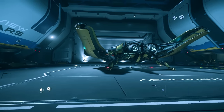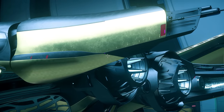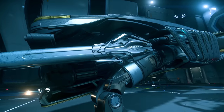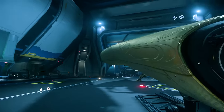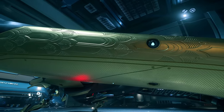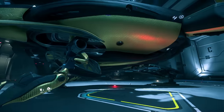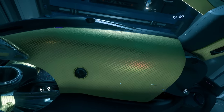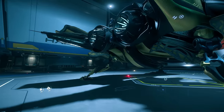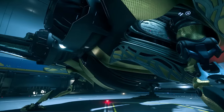Oh, nice. Oh my word, that gold! I'm a fan. These are the distortion repeaters, which we're going to change. It does come with missiles. Look at that detail — wow, that's crazy. This ship is actually gorgeous. If the Banu Merchantman looks anything like this, color me freaking impressed.